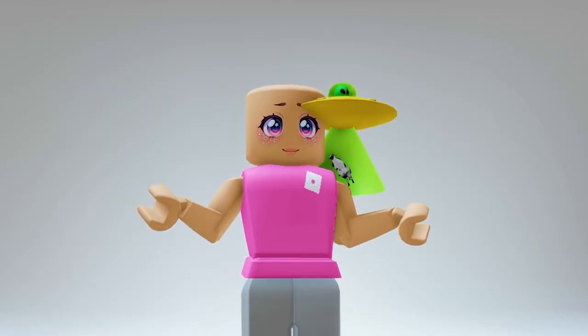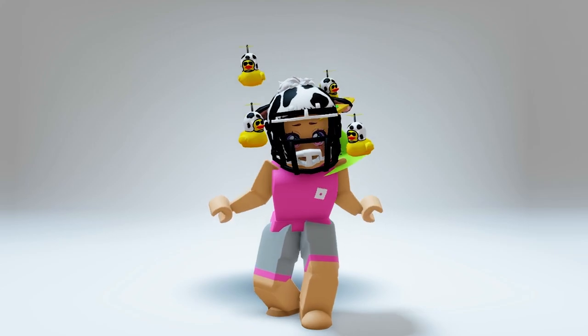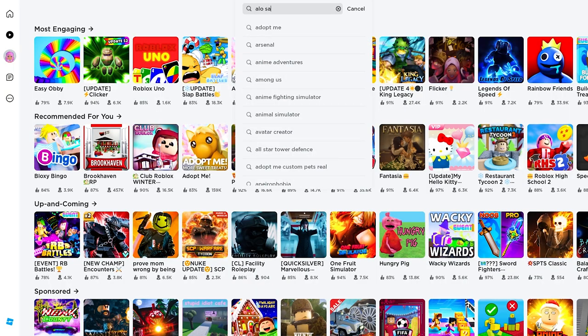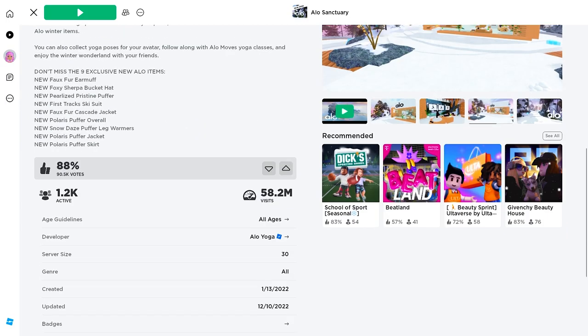I feel like flying with this! Let's wear them all together — wow, this will look awesome on sporty and mystery-loving players. Join this game called Aloe Sanctuary — click this first icon. The game is developed by Aloe Yoga.